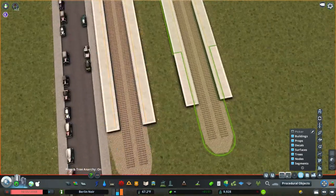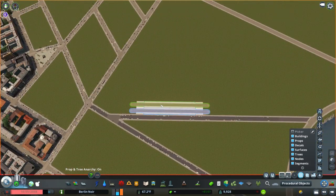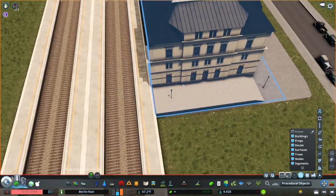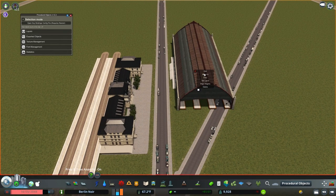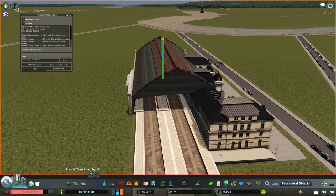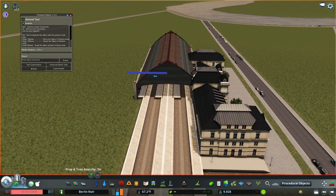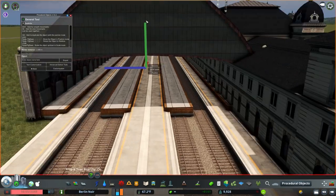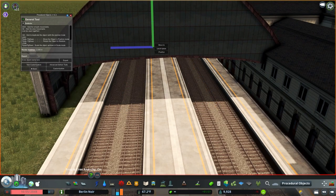Hey everyone and welcome back to Berlin Noir. Today we are on episode 5 and it's a pretty good one. I really enjoyed building this build. As you can see, it is a train station, and it is part one of a two-part build. In this episode we are building the Potsdamer train station, and then part two coming out next week is going to be the Anhalter station down the street.